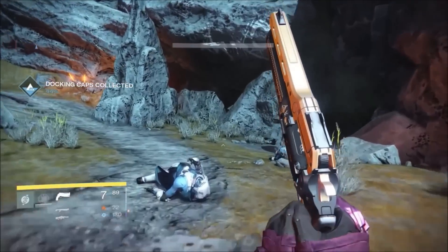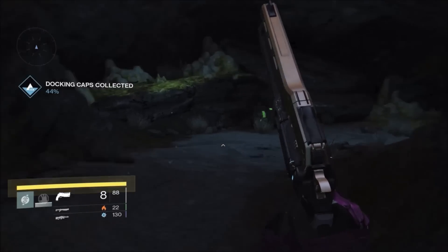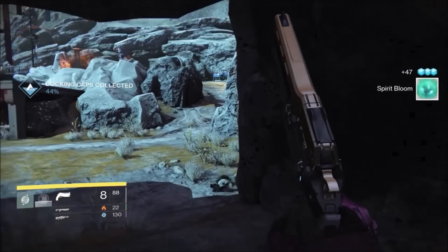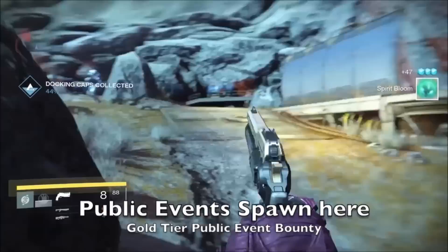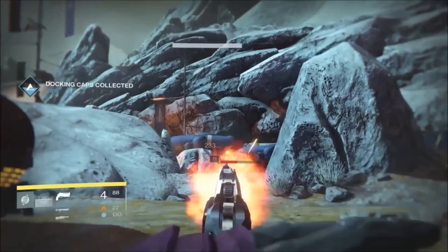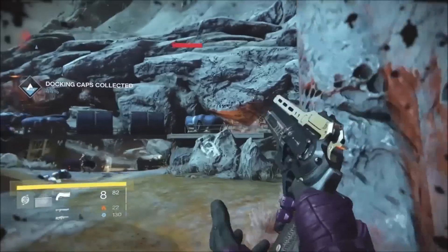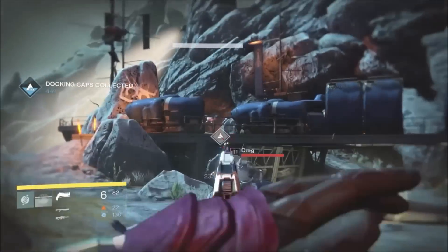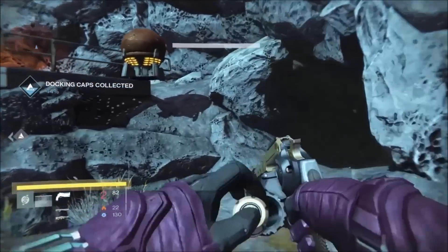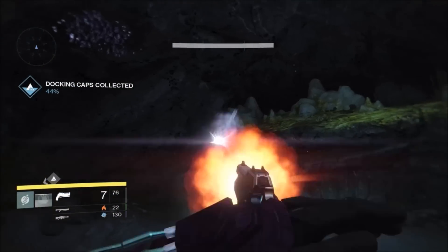If a patrol mission wants you to go outside the area to scan something, just abandon it and move on — they'll eventually respawn. You can continue farming for chests and spirit blooms, and those patrol missions will respawn. Another great thing about this area is that public events will spawn here, which is great for sometimes getting ascendant shards or ascendant energy. There's also a bounty to complete three gold tier public events, and I've pretty much always found other people here to help take them out.